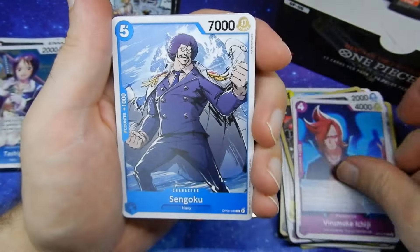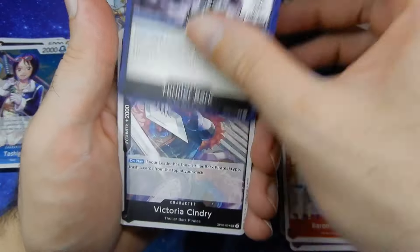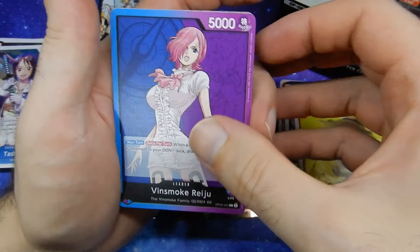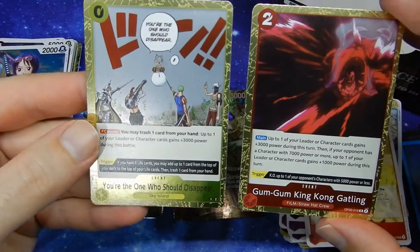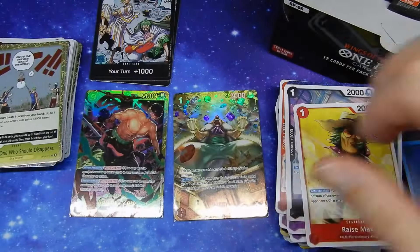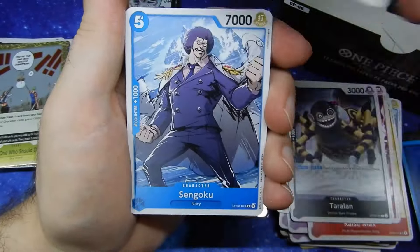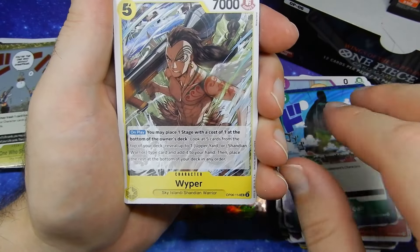We have Vinsmoke Ichiji. Sengoku. Kawamatsu. Vinsmoke Reiju. Vinsmoke Yonji. Baron Omatsuri. Thriller Bark Stage Card. Victoria Sinri. Ray's Max. Then Lily Carnation. Taralan. Kamakiri. Sengoku. Jaguar de Sol. Cosette. Stage Card of the Ark Noah. And Wiper.